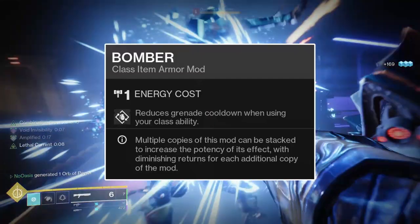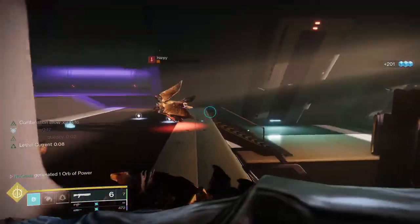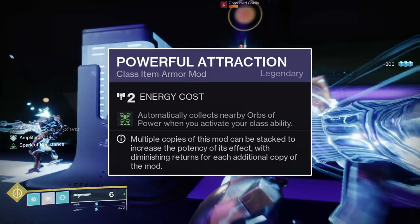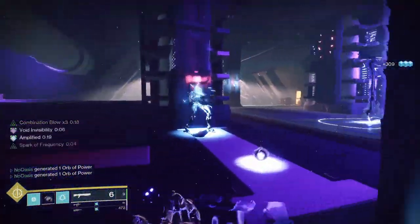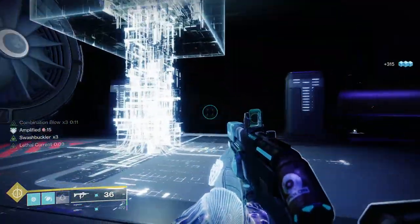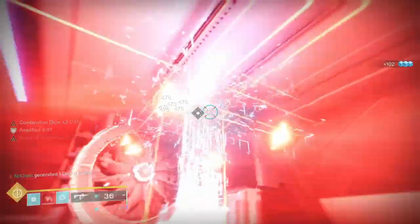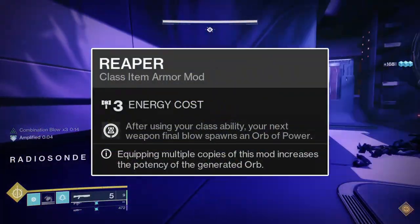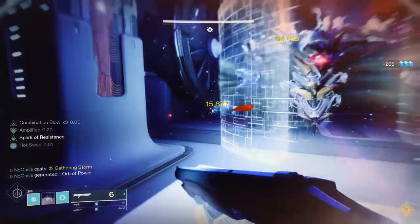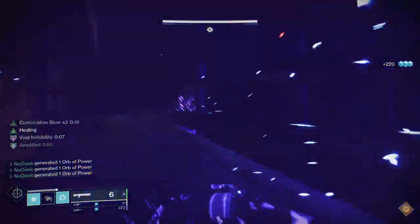Lastly, for the Cloak's mods, the Bomber mod will grant you 10% grenade ability energy upon the use of your class ability. As you'll be using Gambler's Dodge incredibly frequently, you'll be granted this energy just as frequently. The Powerful Attraction mod will cause any orbs of power nearby to be automatically collected upon the use of your class ability — very helpful since the orb summoned by Heavy-Handed has a habit of rolling away, taking its super energy, grenade energy, and health with it. Powerful Attraction ensures you get the orb since you'll always be dodging after a melee kill. Lastly, the Reaper mod will cause your next weapon final blow after using your class ability to summon an orb of power — not the most crucial mod, but a nice boost since the first weapon kill will almost always summon an orb given how frequently you use your class ability.